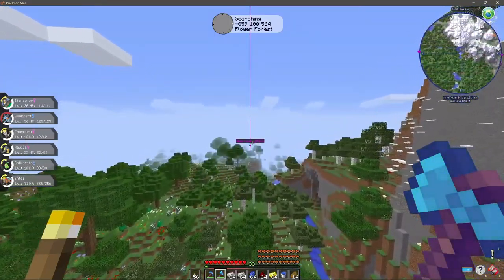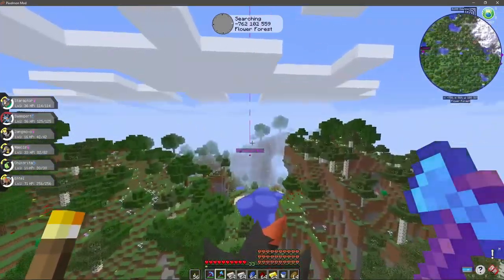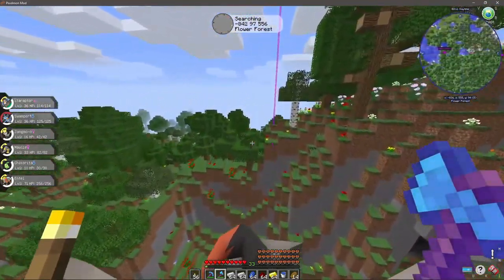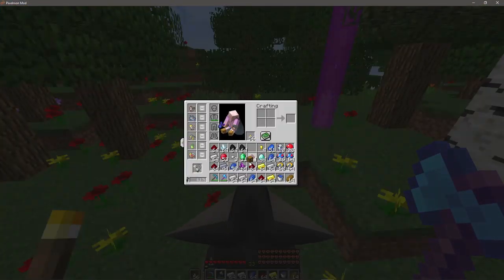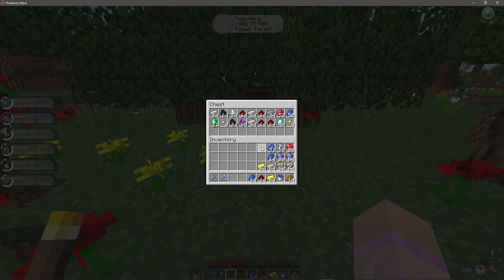The place is already looking really nice, like even here it's looking nice. I quite like this little bit here — it's a little alcove. I'm gonna be setting up home here and going from there. Let's just set up some chests and really move everything.